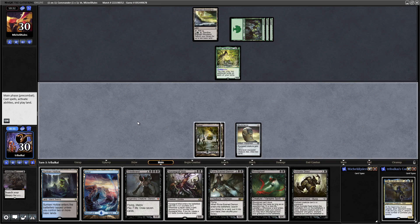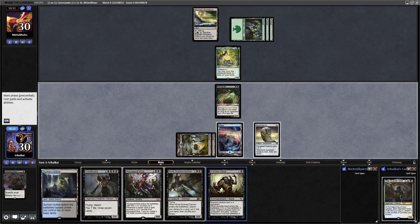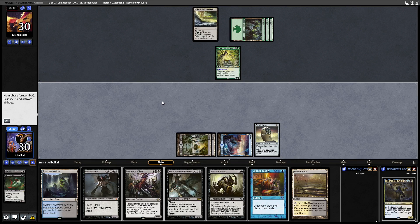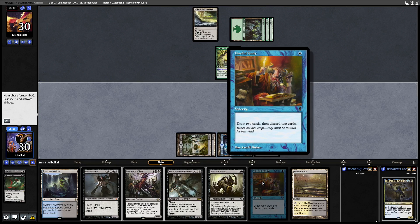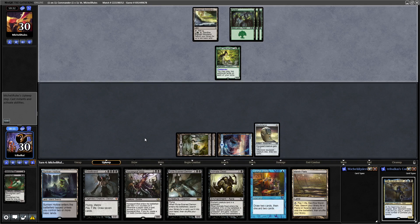Now we get into Animate Dead. We'll play the Blood Ghast and equip it as we said we were going to. Blood Ghast will come out again next turn and we'll be able to re-equip. Careful Study is really good — we can get rid of both of our demons and then reanimate one of them next turn.